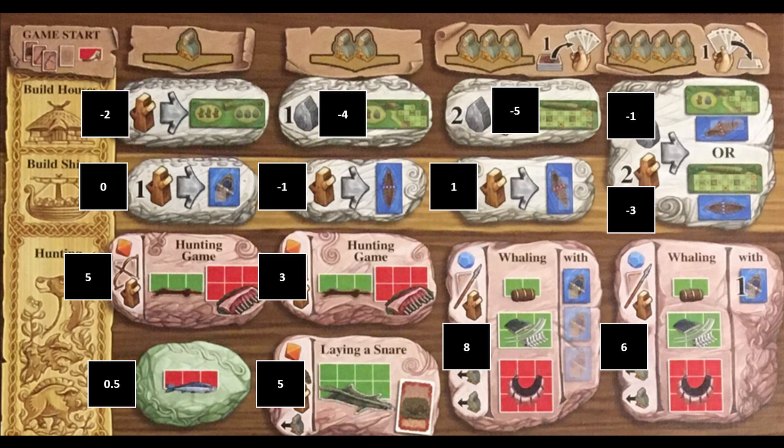If we look at the hunting actions, all of the actions with dice have the potential to be highly profitable. If you fail a hunting action, you will receive a wood and a weapon, which is a net neutral action. We can also see that whaling with the fourth column is still profitable, so it might be worth it to try the fourth column whaling if someone has already done the third column. If you play an occupation with the fourth column whaling and fail, the action will still be net neutral.